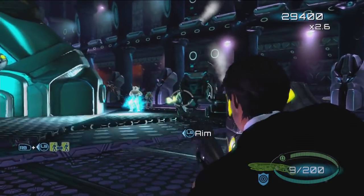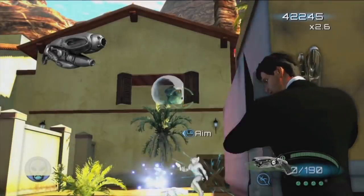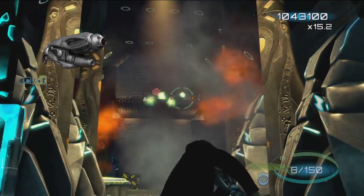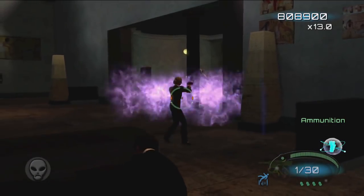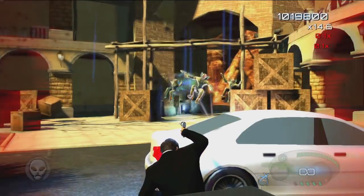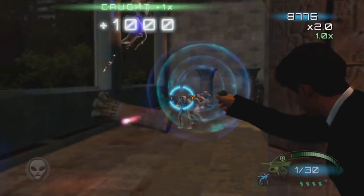Now it's time to step it up with a stronger, meaner son of a gun — the de-atomizer. This is the weapon that makes the MIB the elite alien fighting organization in this universe. If the situation calls for it and you're looking for something with enough oomph to not only take out an alien, but all their friends too, this is in your arsenal.